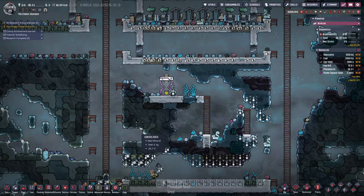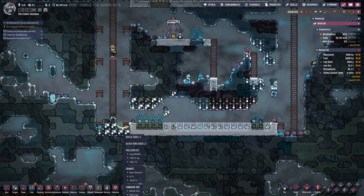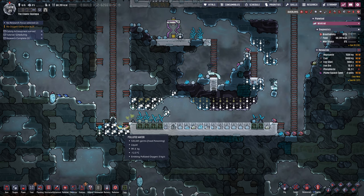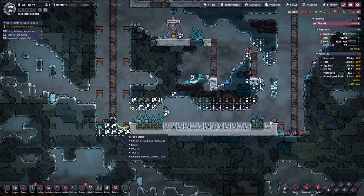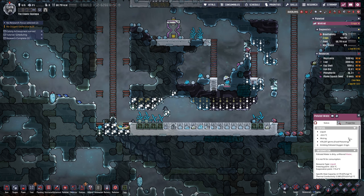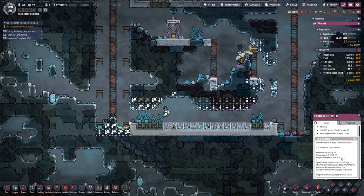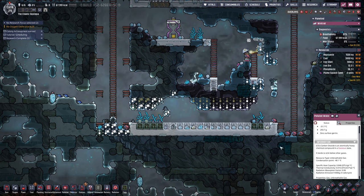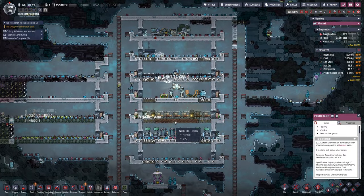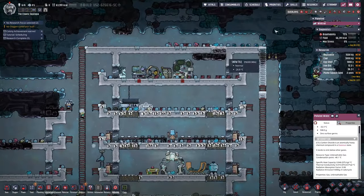Look at all that cold polluted oxygen slash polluted water. It is freezing pretty quick and should disappear around negative 20 — I want to say it's like negative 19 point something. Actually it freezes at negative 20 point six. That instantly stops our polluted oxygen from being made.